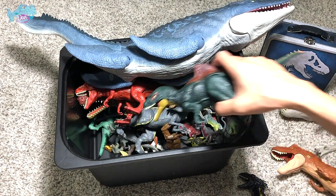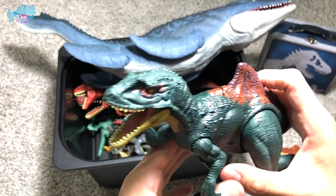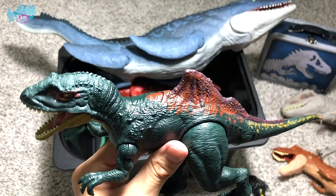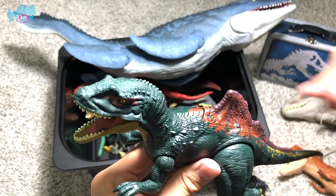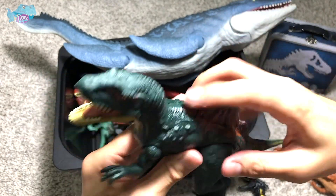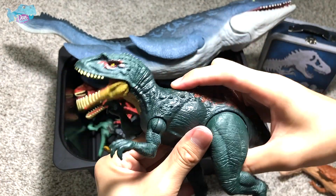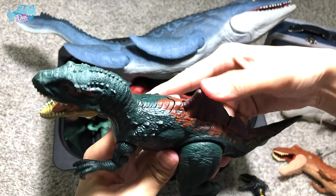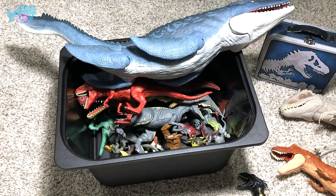Next up we have a Concavenator. I do not know the nickname of this dinosaur, so if you guys are able to check it, comment down below what is the nickname of this Concavenator. This is a Dura Attack figure, so it is able to move its jaw and its tail as well. Looks really nice.